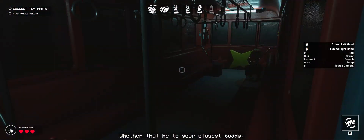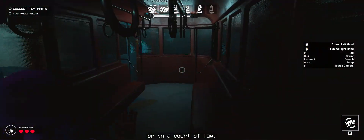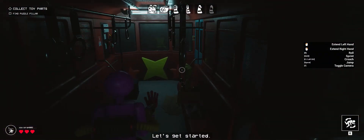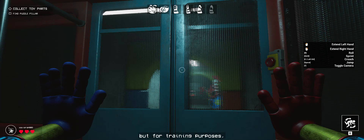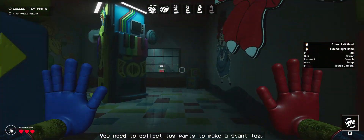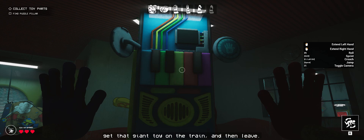Whether that be your closest buddy, your sister's boyfriend, or in a court of law. In short, just don't go spouting off about this job. Let's get started. Usually we'd have five other guys working with you to speed things up, but for training purposes it's just you. Here's the job: you need to collect toy parts to make a giant toy, get that giant toy on the train, and leave.